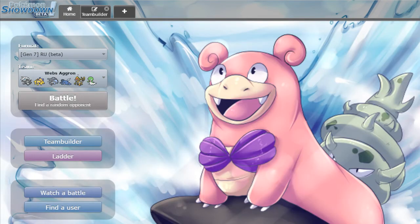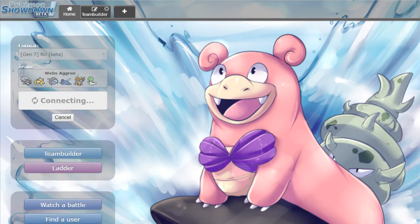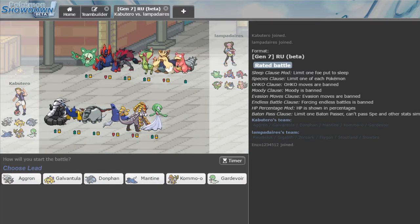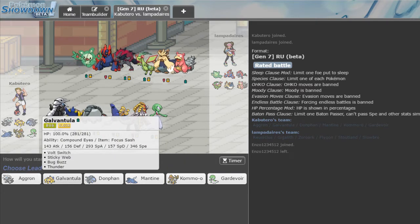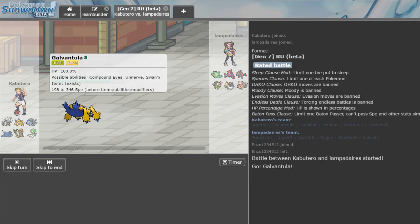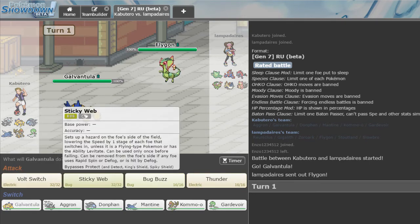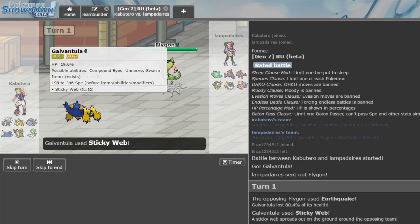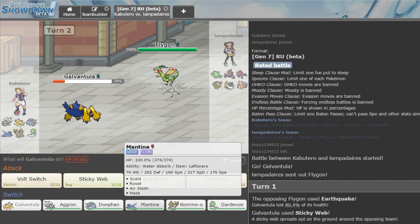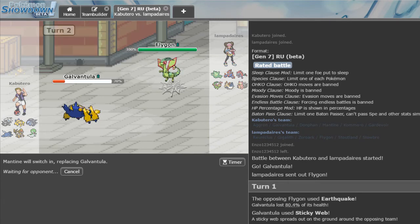We're climbing up the ladder — let's get one more battle. He's got a Sand team with Reuniclus, Slowbro, Zoroark, and Rockhead Double-Edge Steelix. I think this is the team we're going to lose against. Nothing stops me from getting webs up though. His hazard remover is Flygon — unless it's Scarfed, Kommo-o does have speed. He's faster, so we know that he's Scarfed. We go out into Mantine on his Earthquake — he has no Double here.